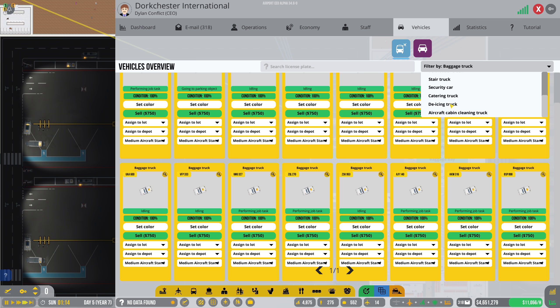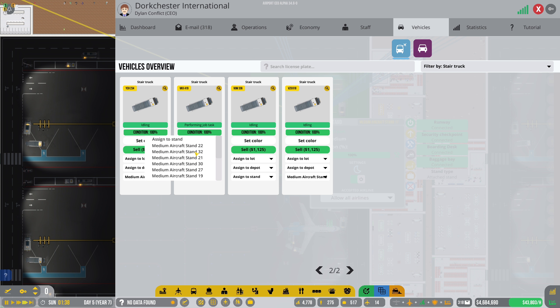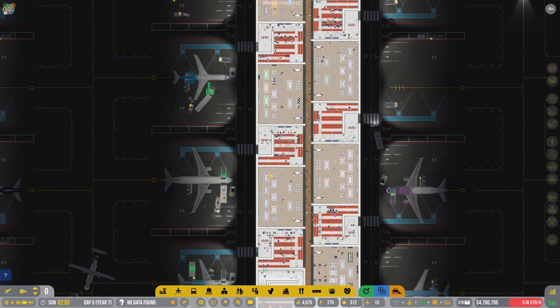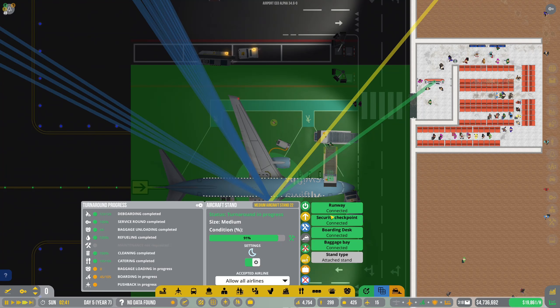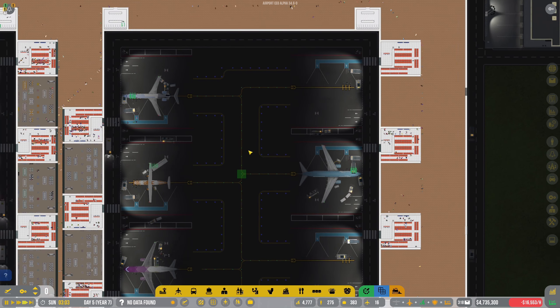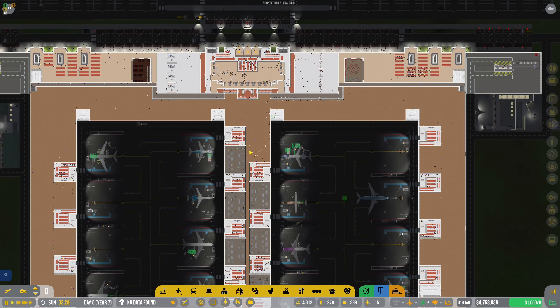We've got all of our baggage trucks - let's go down and do exactly the same assignment. Just like that, all of the baggage vehicles are on the stands, waiting for planes to come in. We've got a pushback truck waiting here, we've got the stairs, we've got everything set up. I'm wondering if we could add more stair trucks to the stands - let's try it. We go for stands 22, 32, 21, 30. I wonder if people will be able to get off the planes at the back as well. This stand has two stair trucks but only one seems to be operating, so it's possible nothing will come of this, but I'm curious to see what happens.